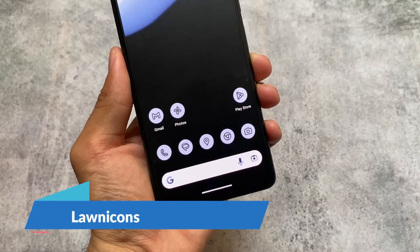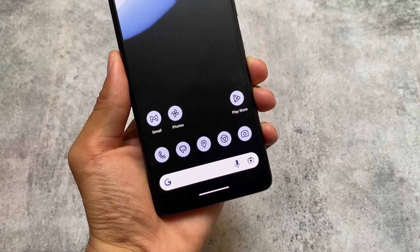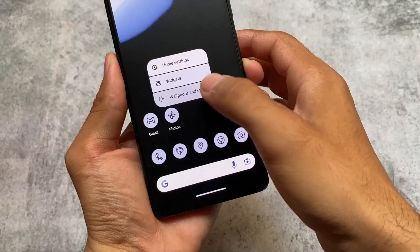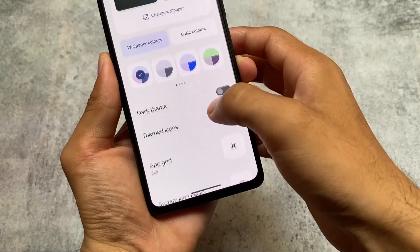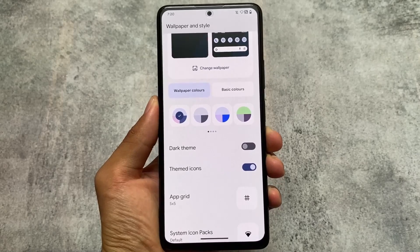Looking at the changes in this custom ROM — the first one is Lawn icons. You can see these themed icons are a bit different; they're not like the Pixel themed icons, these are Lawn icons. If you move on to the Wallpapers and Styles options you will notice you can't customize or change that.